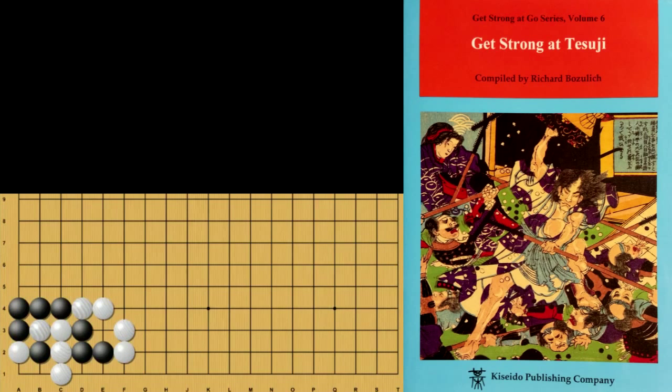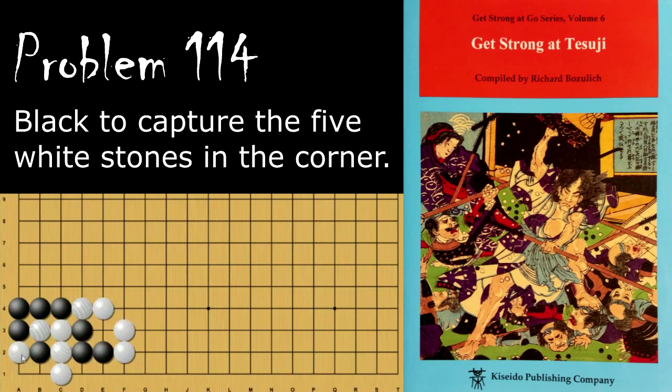Moving on to problem number 114. Black is looking to capture these White stones in the corner. Black's move is to pull this stone out. If Black does anything else, White will simply capture that stone and have two eyes. So Black needs to play there himself. When White captures, Black needs to throw in a move here. Even if White connects, White will be dead — White will have no liberties after this. Or if Black throws in the other way, it's a similar function where White only has one eye.